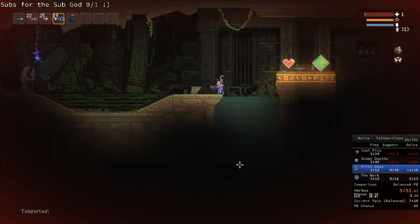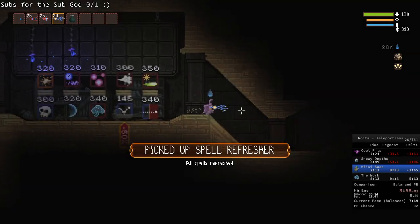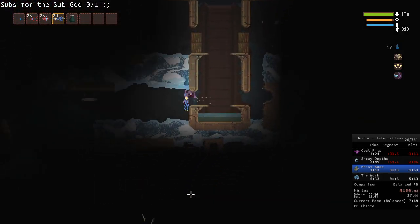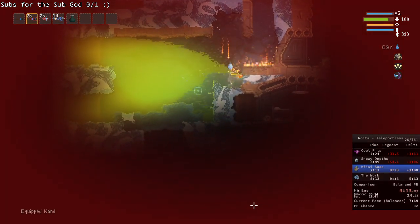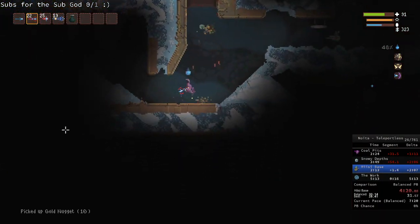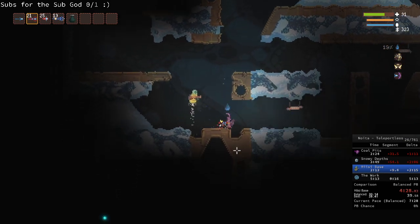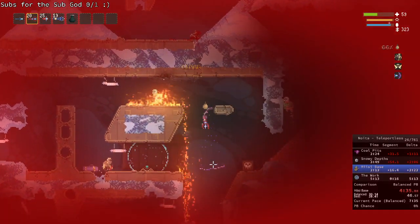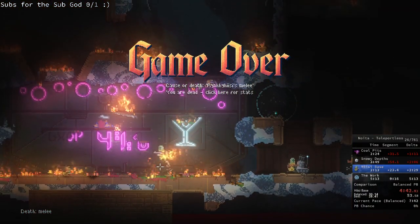Might have been saved by saving grace there. Because we were on one HP, that's quite likely. Chuck that off there, take propulsion. It'd be nice if it got through there too. That might not have been necessary. Missed. That was a lot — and he punched me. A lot of freezing vapor damage there.